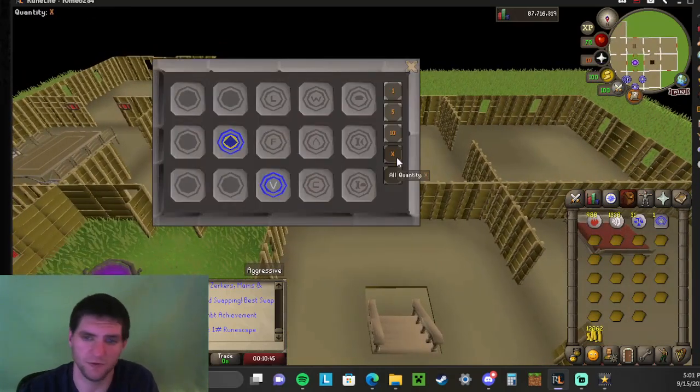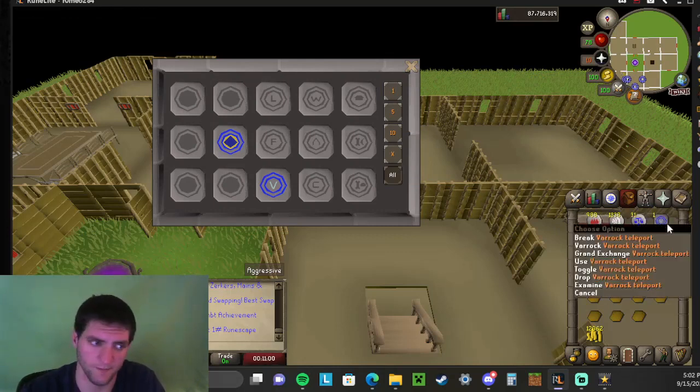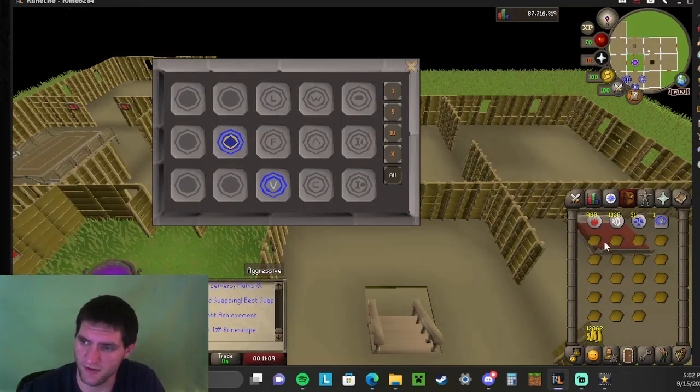To make the tabs, you have to have the certain runes for whatever type you're making. Here's an example — I'm using Varrock tabs, so I have to have a fire rune, three air runes, and one law rune to make one tele tab. The only other thing you have to have is soft clay, and make sure it's unnoted — it can't be noted or else it won't work.